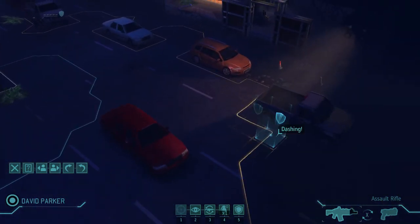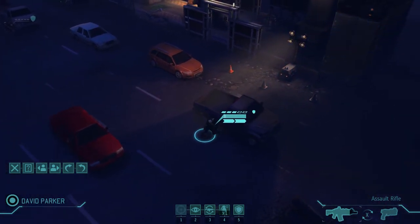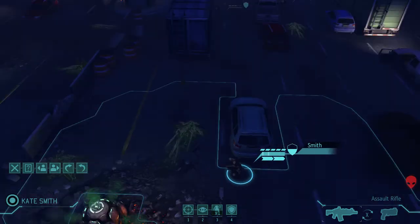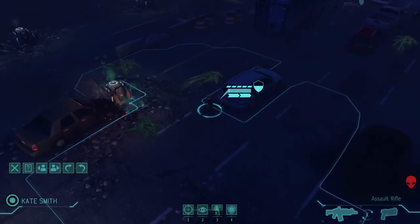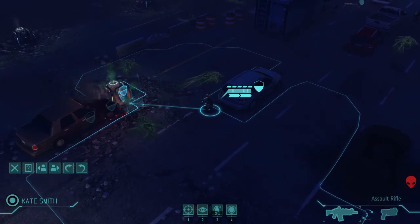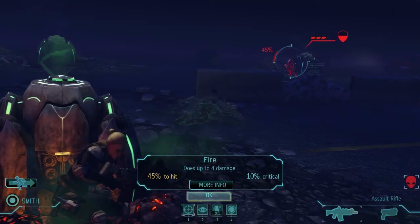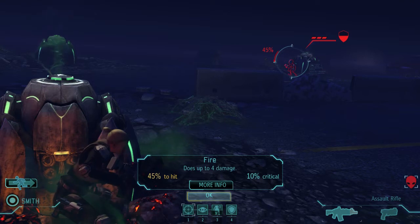If I'm going to dash, I'm going to make my dashes count — so we'll go to this full cover back here. Smith has a shot here, but I kind of want to move to different cover because cover is directional. If they catch you off guard from a direction you're not covered from, they're going to get an aim bonus and a critical hit chance bonus, and that is no good. We'll try moving from this cover to this cover — that should protect me from this guy. 45% chance to hit — not good odds, but I might as well take them.